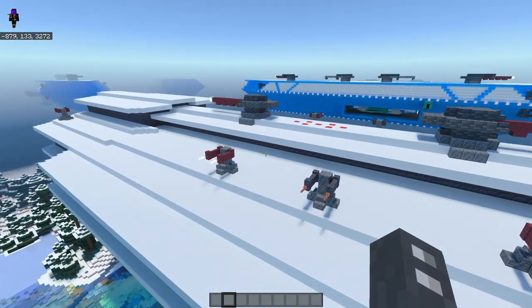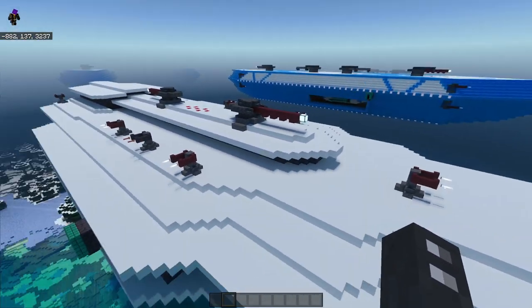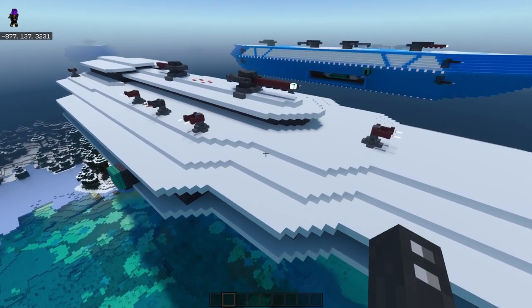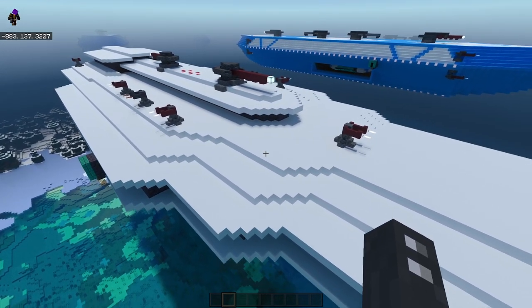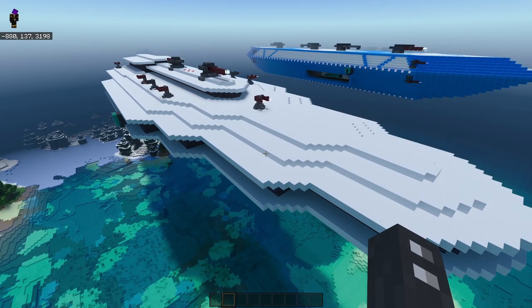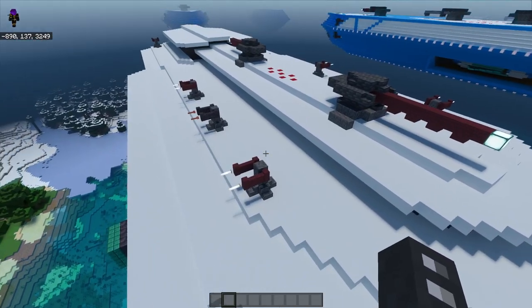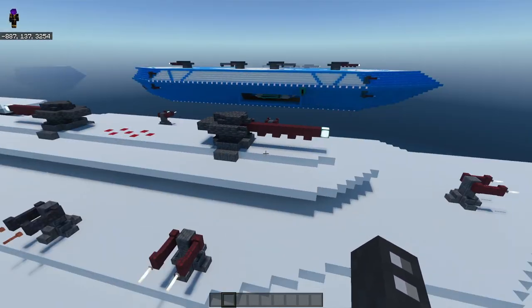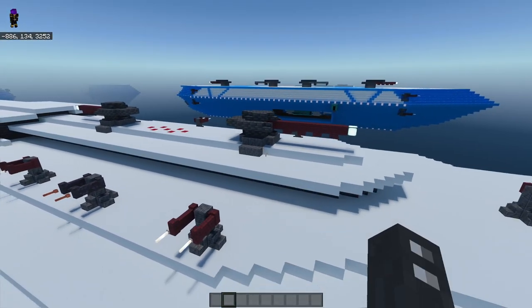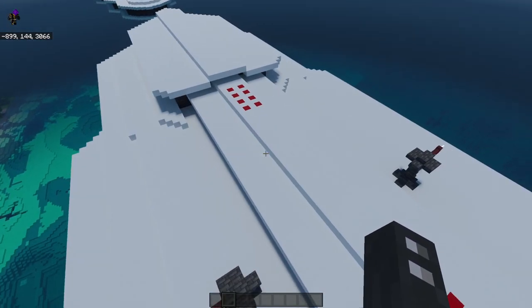That's the entirety of the frigate pattern. The general idea is a point-defense platform, escort-type ship, and to a lesser extent, forward scouting — hence why she has some ship-to-ship grade weaponry in addition to point-defense cannons. I have also made a destroyer pattern Kestrel 2.